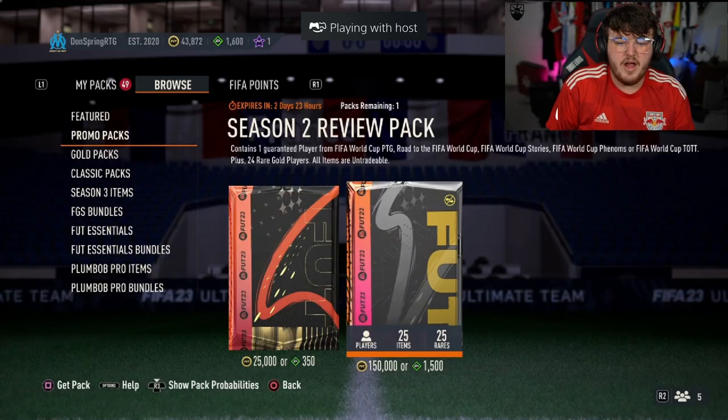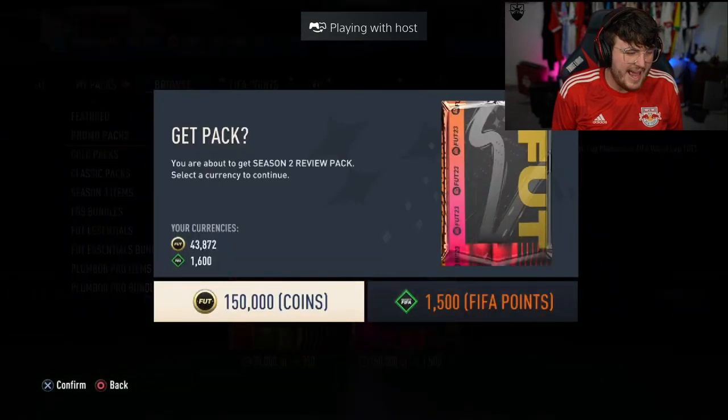So you kind of take that. That's a W. Alright, we have got Don Spring's pack next. Here we go. Let's get something good here. Come on, for Don Spring. What we got?